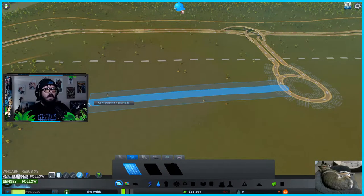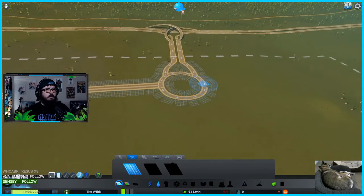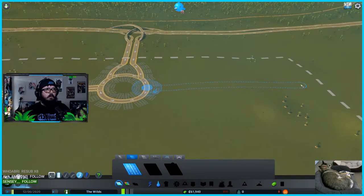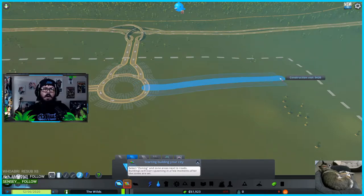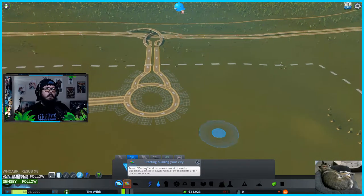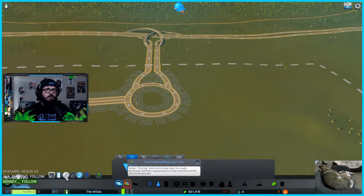That looks good — we got a nice big road coming off that way. Then let's do it over here and I'm going to do an industrial area over here. This is kind of wonky for my first try but I'm okay with it. Oh, maybe it's wonky because I have it on freeform.